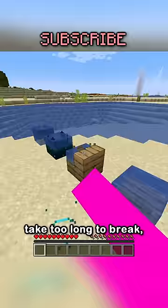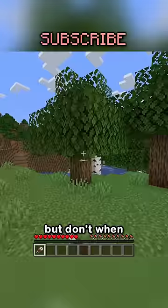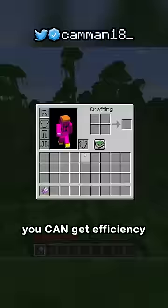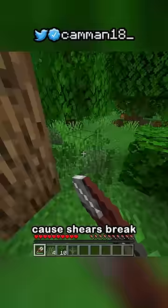But all of these blocks take too long to break, even with efficiency 5, except the leaves. Leaves break instantly with shears, but don't when in mid-air, and you can't enchant them, so this wouldn't work either. Until I found out you can get efficiency on shears with an anvil — just like no one ever does it — because shears break almost everything instantly.